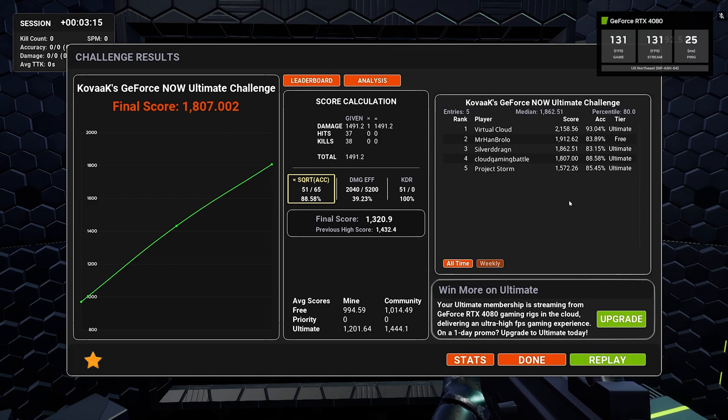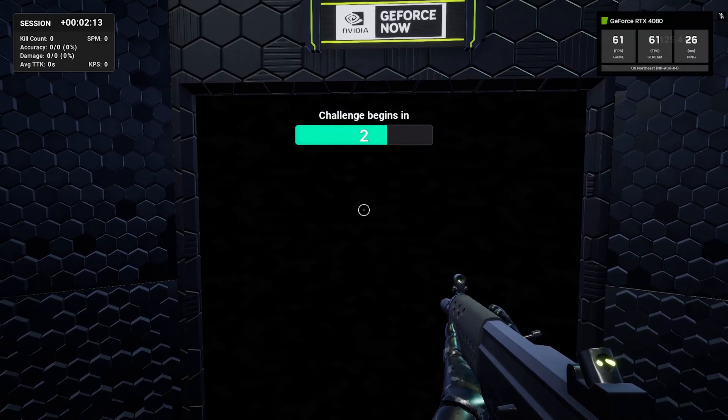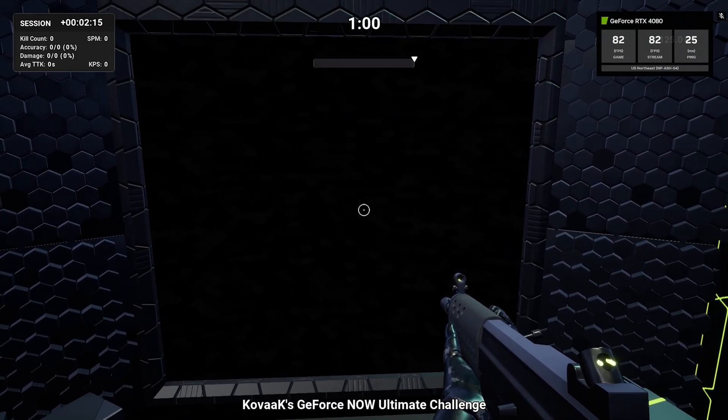Feel free to get your best score while your one-day Ultimate tier is active. Remember to get your scores in before the challenge ends on Thursday, September 21st. That wraps up this quick overview of how to activate your one-day Ultimate tier.